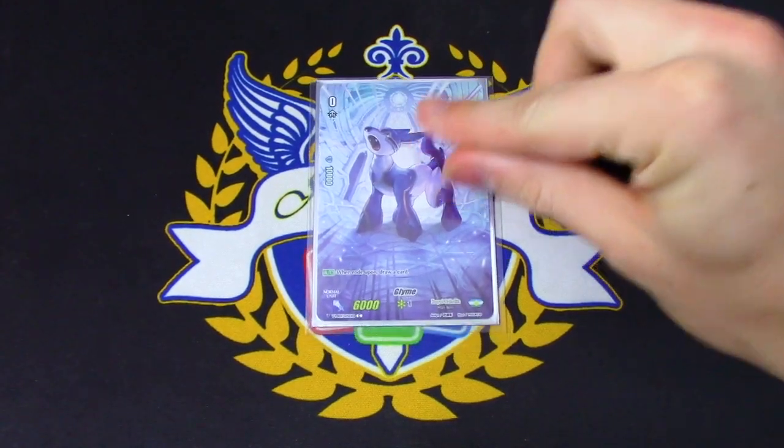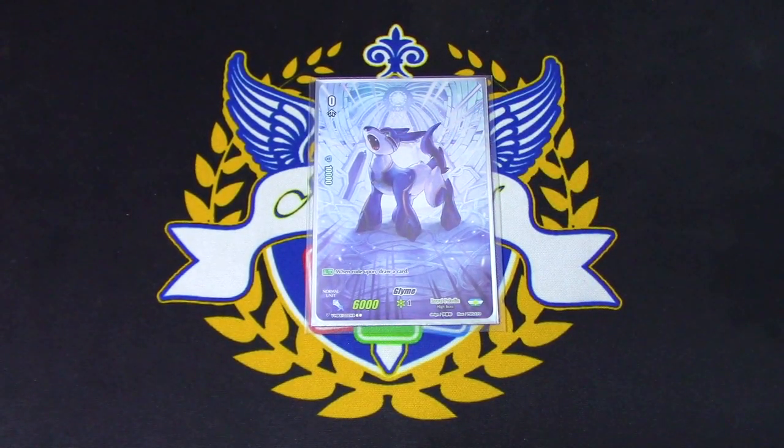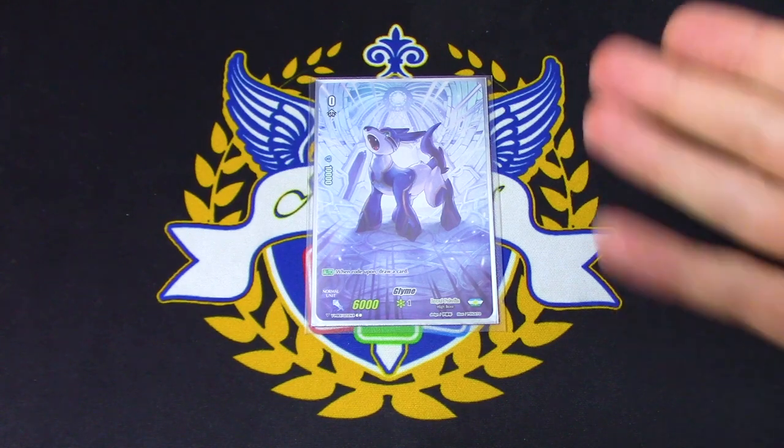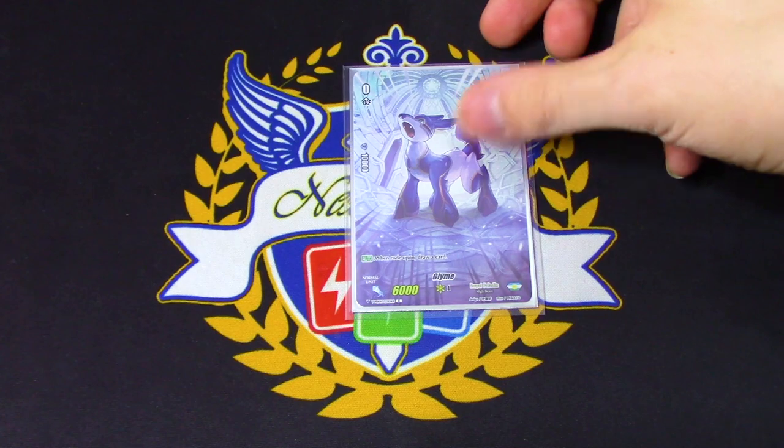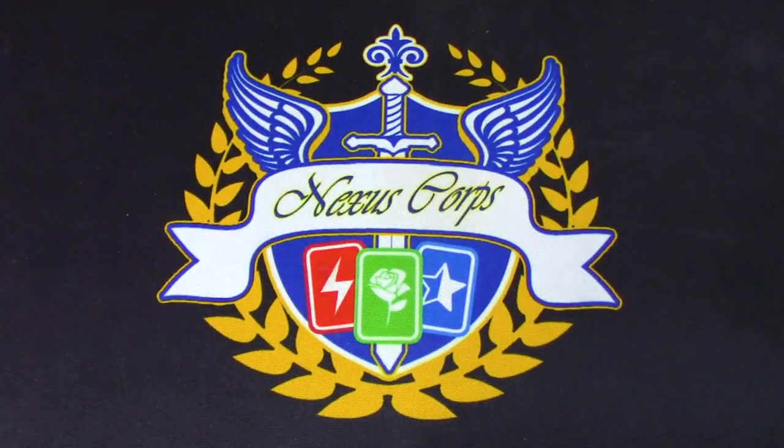So the starter — it can either be Milius or whichever one you want, standard. I have Glyme, the shiny Glyme. When you ride on it, you draw and you also get a quick shield. If your opponent's at grade one — basically if you're going second — you get a quick shield. That applies to all the starters, not just the new ones.